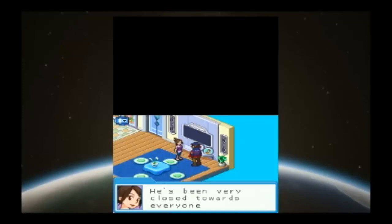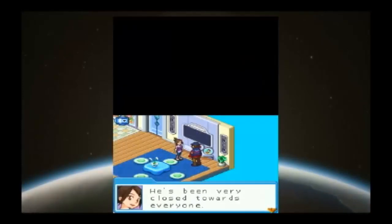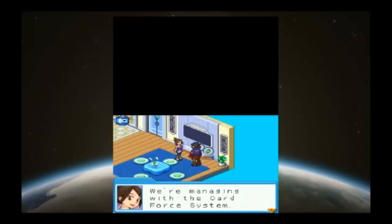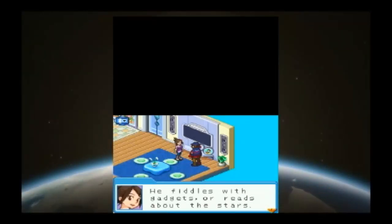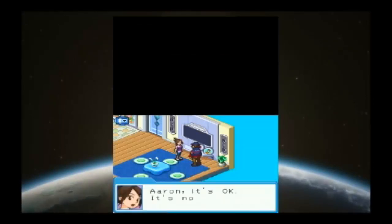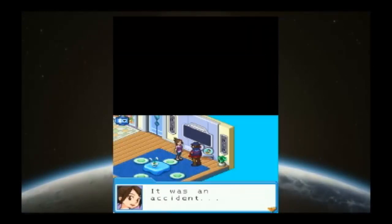Ever since that incident, he's been very closed off towards everyone. I don't blame him — the boy lost his father who he loved dearly, that's going to be tough. But if he's not going to school, what about his studies? We're managing with the card force system. He's studying from one of the textbook-type navi cards — teacher navi — but he's not really focusing. He fills his time with gadgets or reads about the stars, wanting to move out to outer space to find his dad.